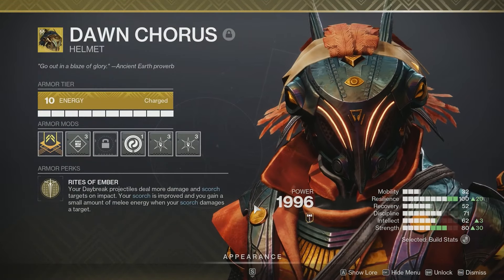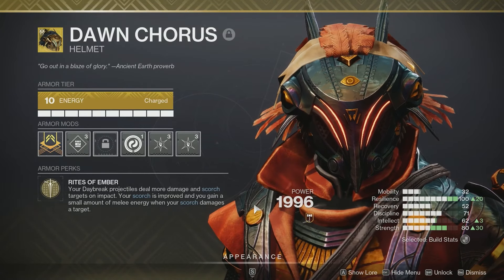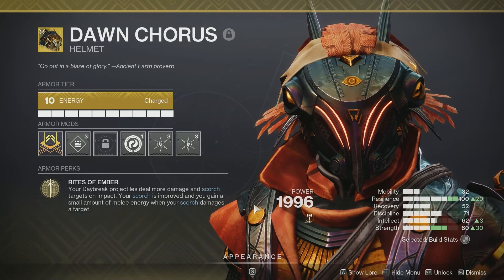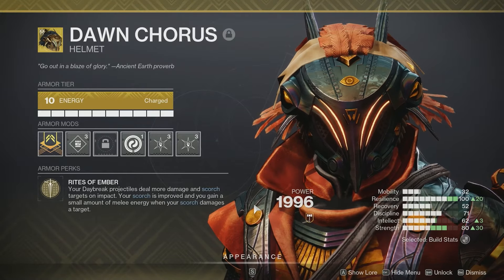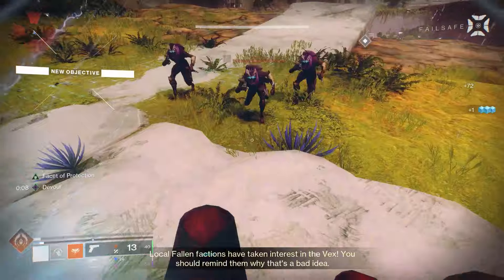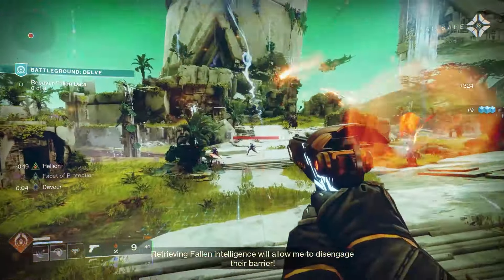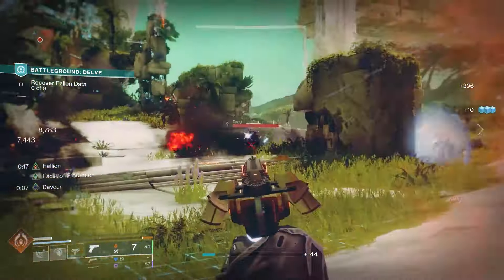with its perk, Rites of Ember, your Daybreak Projectiles deal more damage and Scorch targets on impact. We're going to be kind of avoiding that since we're going to be using Prismatic, but your Scorch is improved and you gain a small amount of melee energy when your Scorch damages a target. So essentially, if you're using abilities that can Scorch targets on top of a weapon that can come with a perk like Incandescent, you can Scorch targets with weapons and get your melee back pretty quickly.